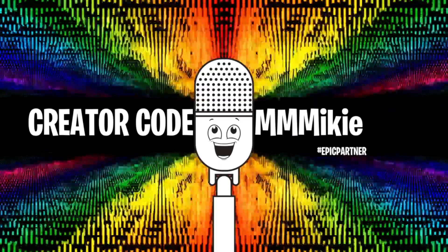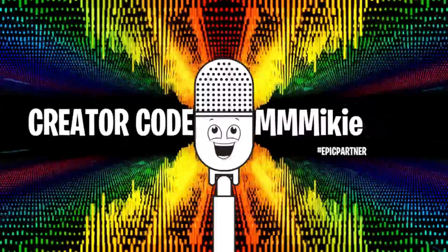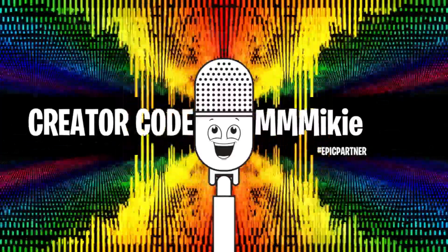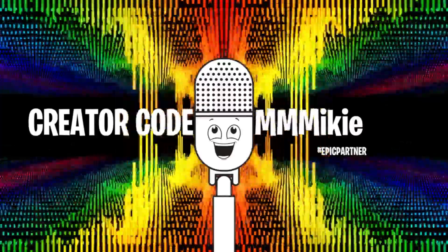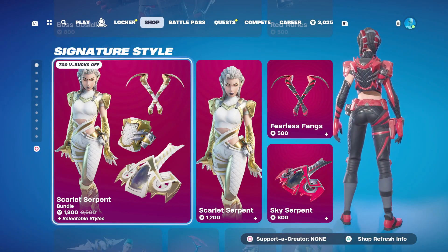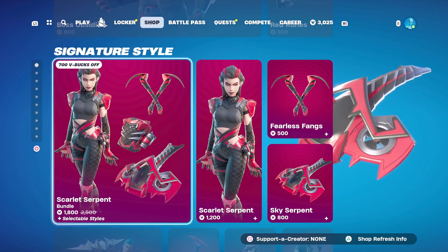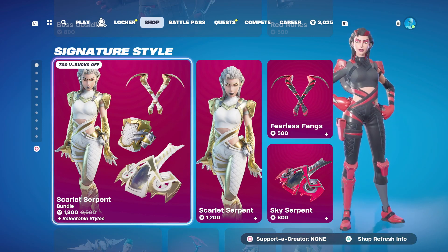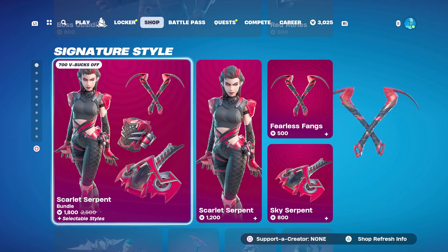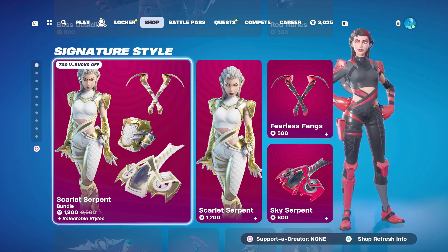You can get any and all of these items using code Mikey — M-I-K-I-E — in the item shop and some of the proceeds will go to help support the show. Now, it's an alright looking outfit, but I can't make it my item of the day because I could not regularly use that outfit because of the shape and size of that helmet. So that is not gonna be our item of the day today. The item of the day is an outfit I would like a lot — and that is the Scarlet Serpent Bundle. I really like the original look with the black and red color scheme, and I like the white and gold color scheme version as well. Just a really good outfit. I like the pickaxe, I like the back bling that it comes with. The glider is just okay, but I really love the rest of this stuff. So there you go — that's your item of the day.